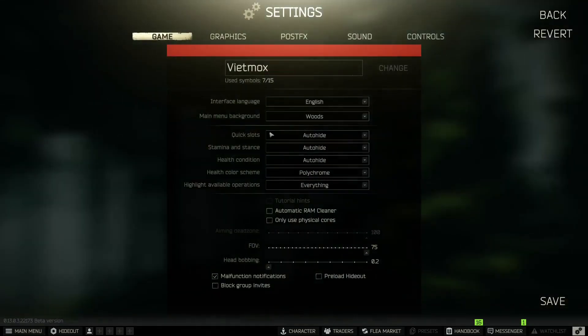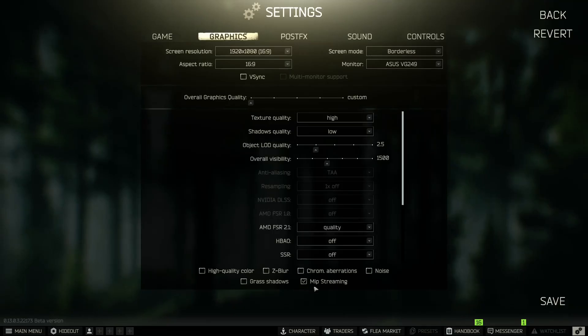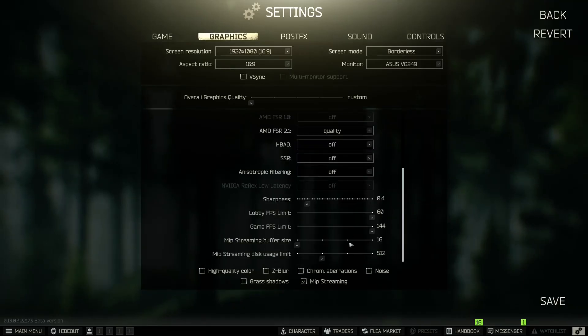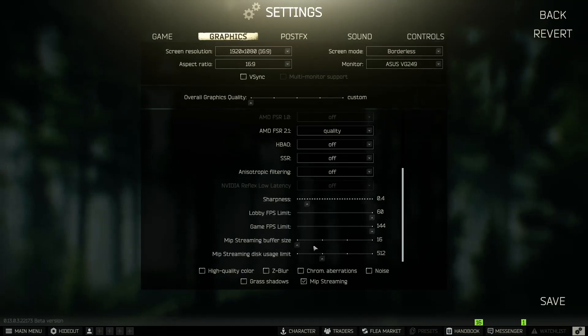Once you load in, go to your settings and then go to your graphics. Then you want to have mip streaming on. This other stuff right here doesn't really matter — just set it however you like or mess around with it. I don't really notice a performance difference in these two settings.